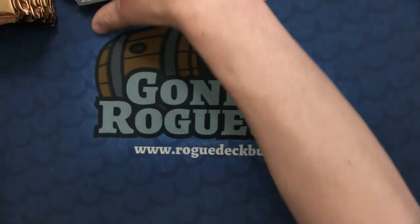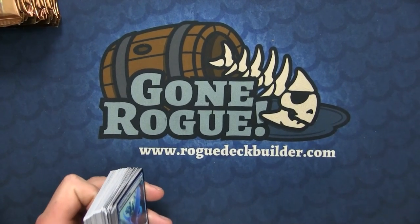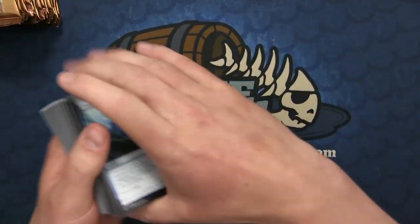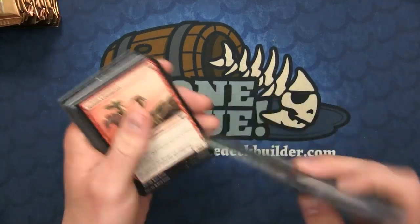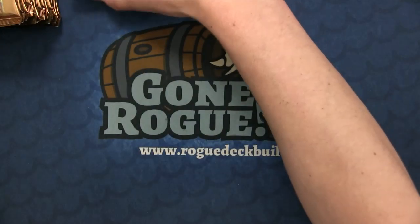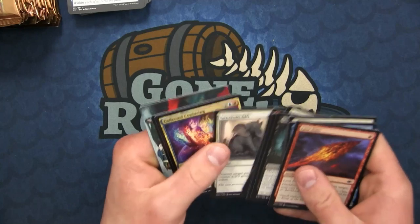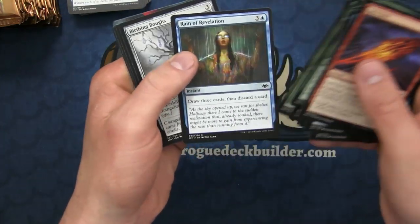Are they double-sided? Maybe that's a double-sided token. Sorry about the camera - got the dog knocking the camera. Let's check that foil. It is not double-sided, but there are double-sided ones as well, I guess - so I've heard. We'll be looking for double-sided tokens as well.